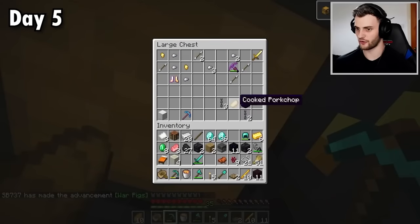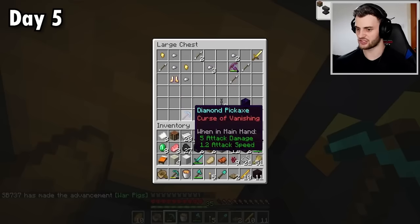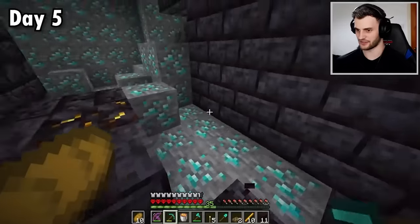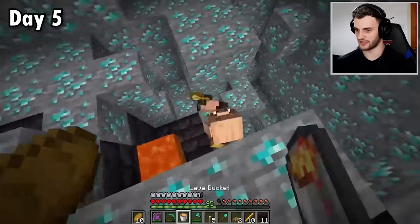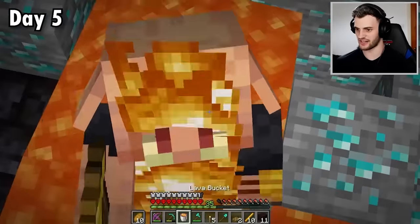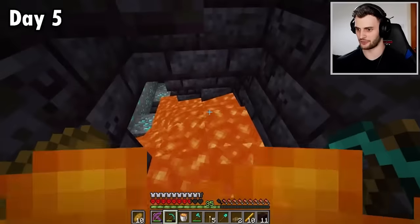Look at that — loads of string, some food, some nice boots. This is an enchanted diamond pickaxe but it's got a curse of vanishing. And look at this — a golden apple. Let's also pour lava on this guy right here. Easy peasy lemon squeezy, you don't stand a chance against me. I may have accidentally poured lava down all of the corridors now.